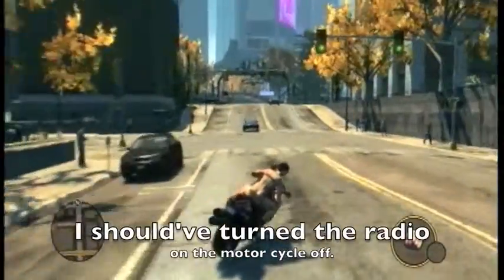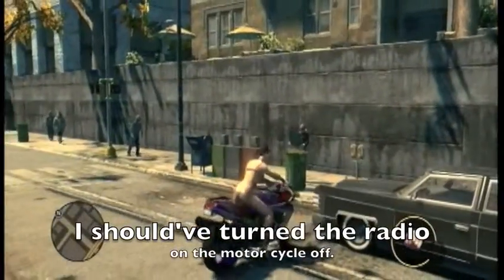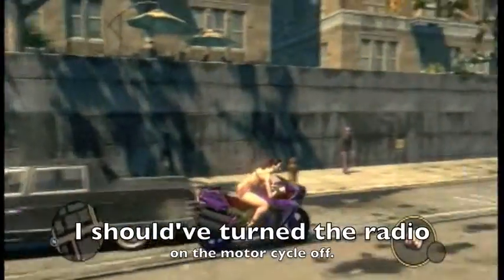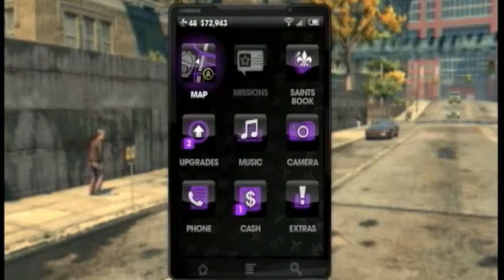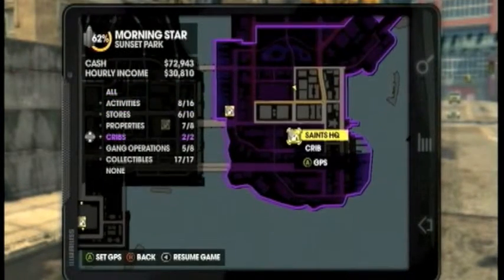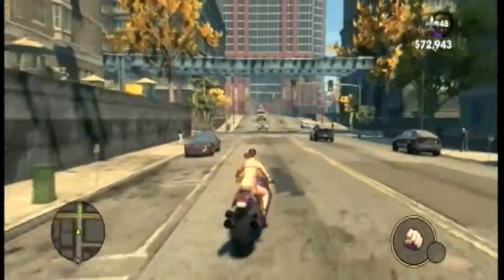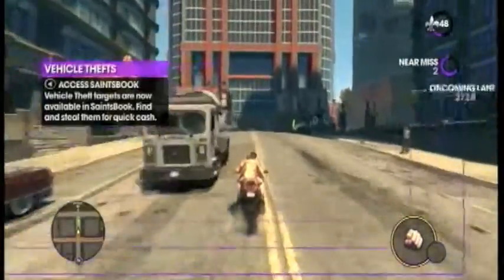Hey guys, Michael J with the 360 Glitch here. I'm bringing you a little wall bridge on the center of the third. Just get a motorcycle, go here on the map — it is the same stage. Wait for it, okay, get on your motorcycle. Hopefully it has boosts; you don't need boosts if you go fast enough.